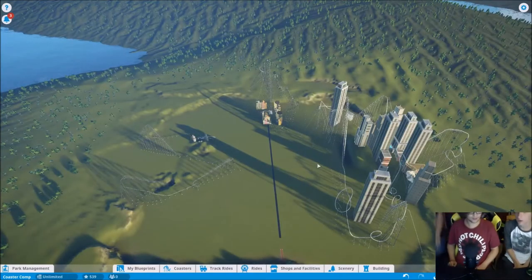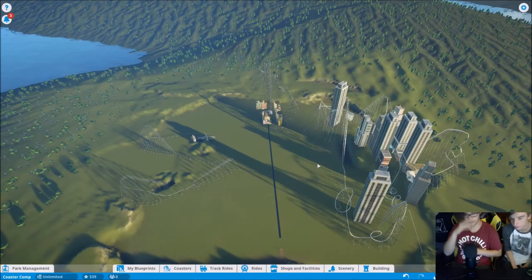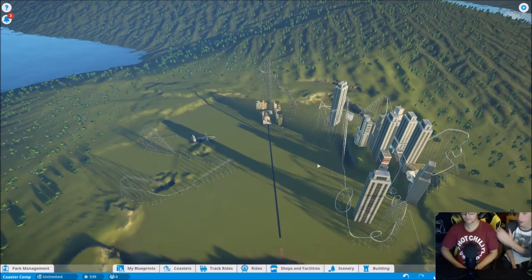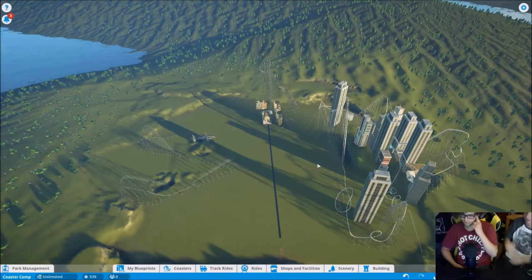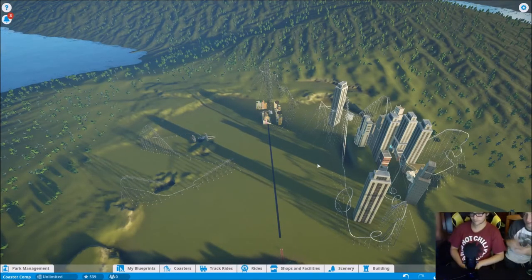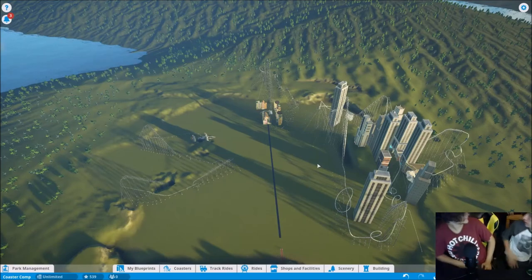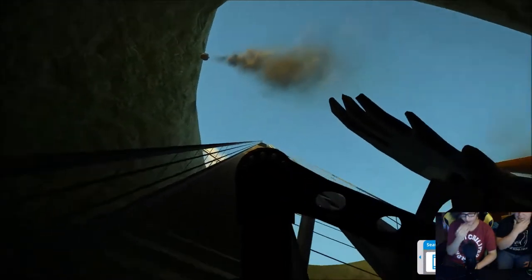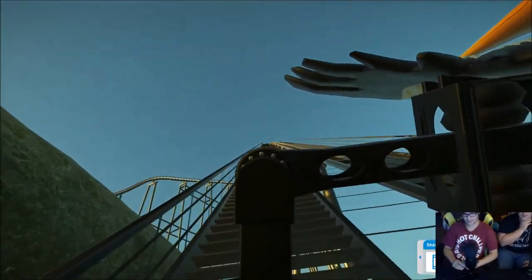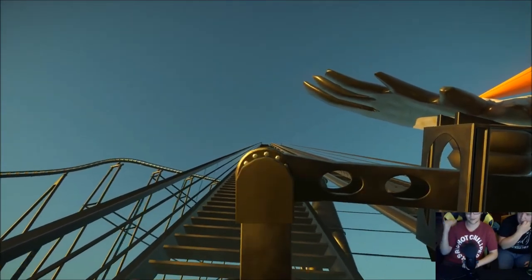Now in the judging phase. The first coaster to be judged is the little one on the left. Jacob and Ryan will judge it while the builder leaves the room. Initial impressions: the fire, dragons, and swinging elements are liked. The swinging seems more dangerous than it is — it increases the fright factor because it's on a loop and won't hit anything, but it's not for someone scared of coasters.